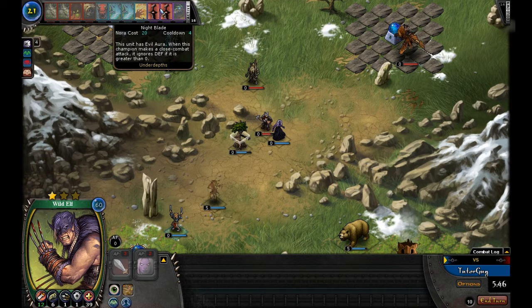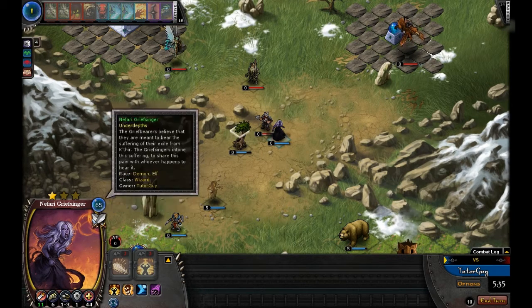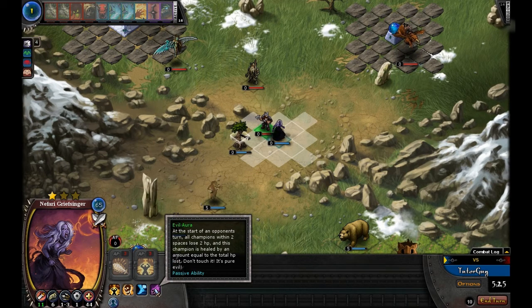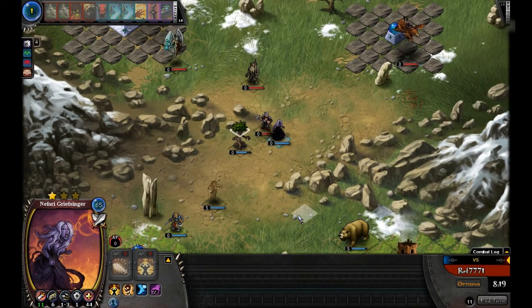One thing you can do is throw down a Nightblade, which gives a unit Evil Aura — we'll put that on the Grief Singer. She ignores defense greater than zero. Evil Aura: at the start of your opponent's turn, all champions within two spaces, including your own, lose 2 hit points — it's a loss-of-life effect, not actual damage, which is important because it bypasses a lot of defenses including being impervious to damage. And that unit is healed by the total hit points lost by the enemies.